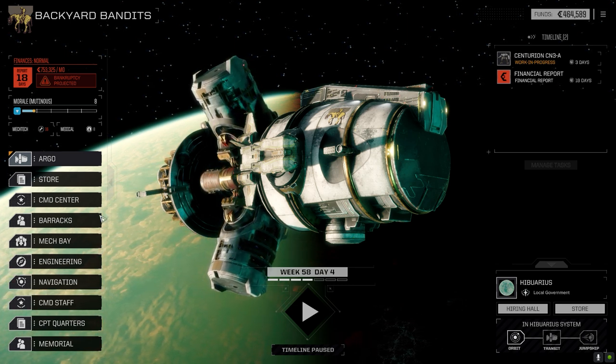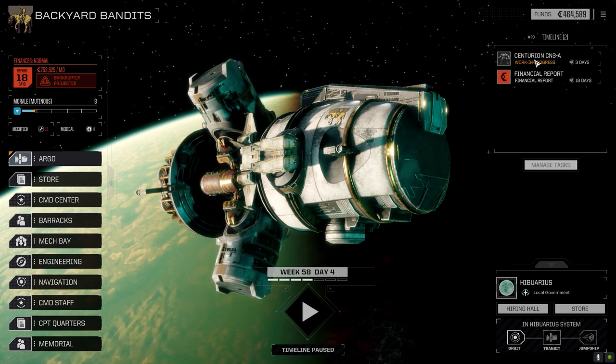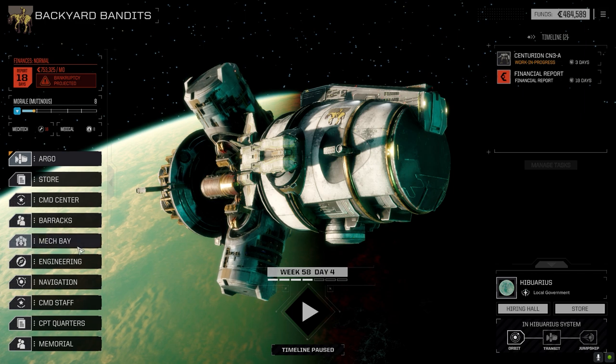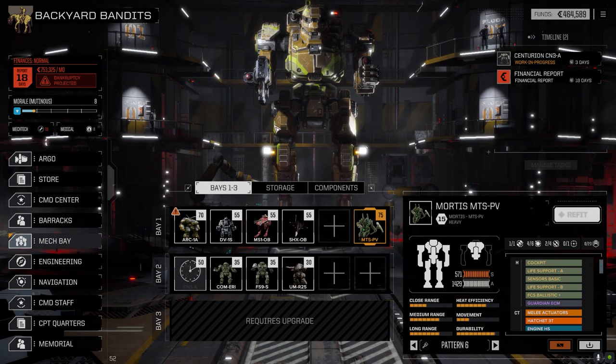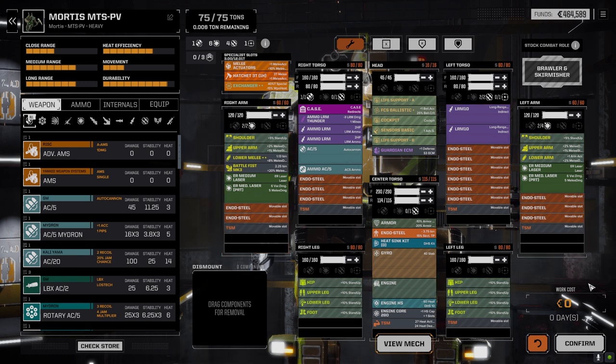Let's have a quick look at the barracks. We took a lot of damage last time to the Centurion — we lost the LBX. I did add the Rack 5 to the Mortis, but I changed that around. Originally I had the Rack 5 here and didn't have the two ER medium lasers, and we just had three regular heat sinks in here.